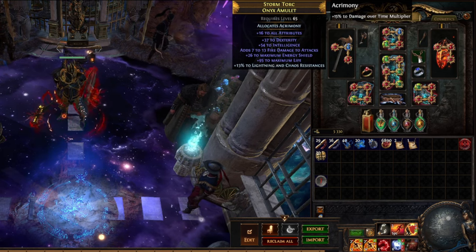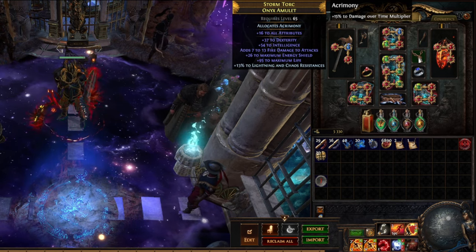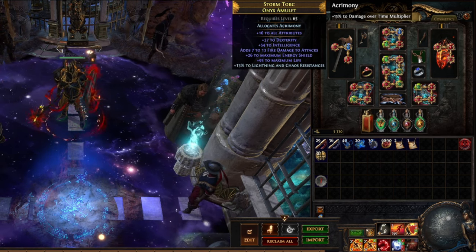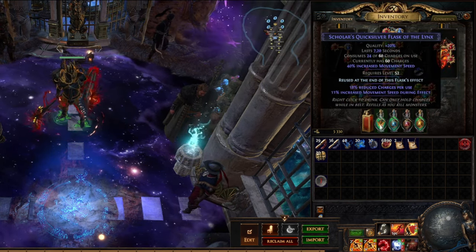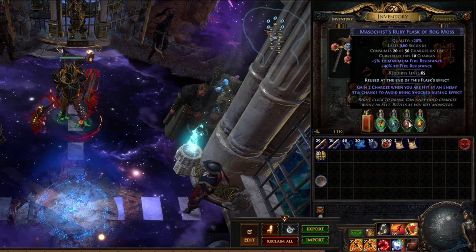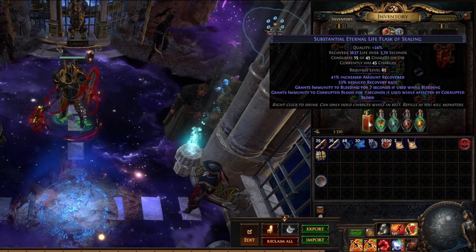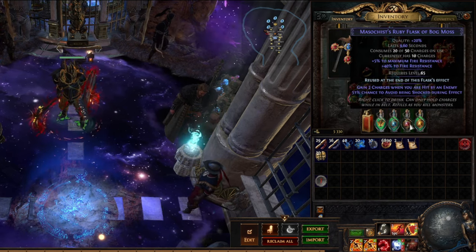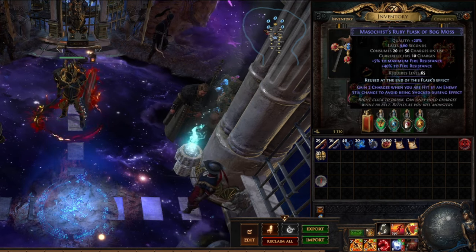On the amulet I'm mainly using it to get attributes up. Ideally you'd also go for damage over time as a suffix — that would be the best slot. We also went with damage over time multiplier as the anoint on the amulet. For flasks, I'm working towards charges-when-hit on all of them to sustain flasks more easily. The life flask also has bleed removal when used. Other than that, movement speed. We have one of each element flask: a topaz, ruby, and sapphire — giving max resists for each respective element.